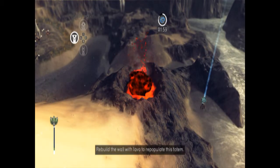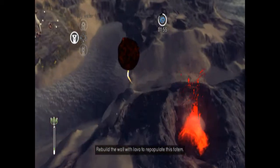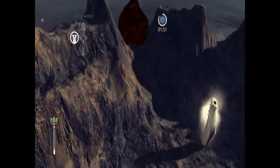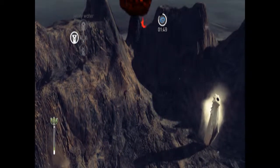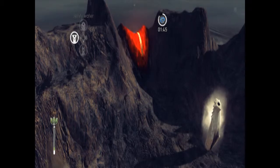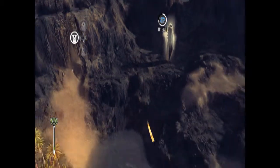Rebuild the wall of lava to repopulate this totem. Lava, when you pick it up, it acts differently from earth or water. It acts kind of liquidish, but when it hits the ground, as you'll see here, it turns into stone.